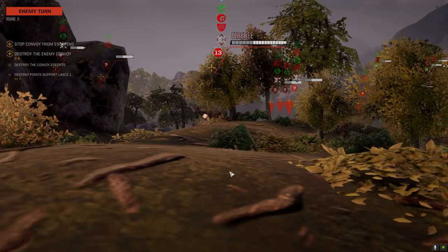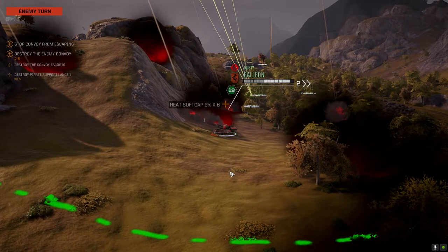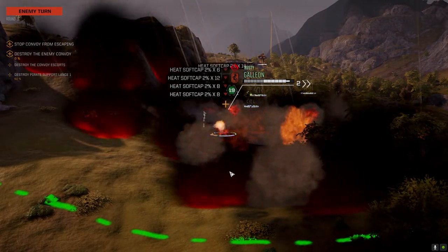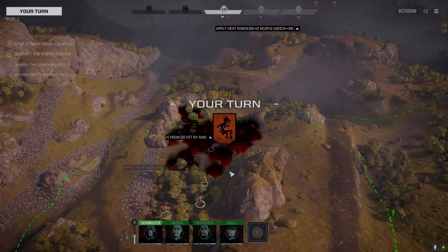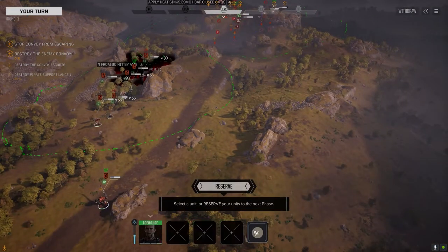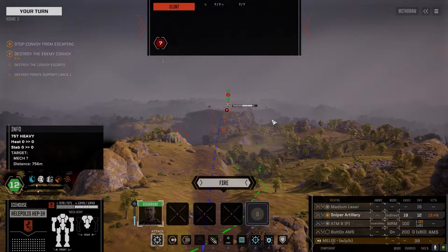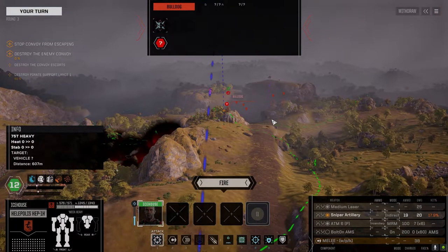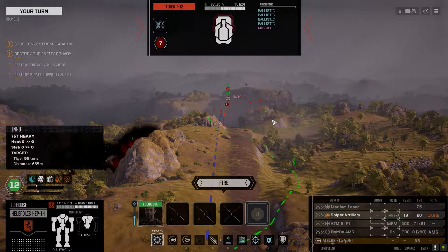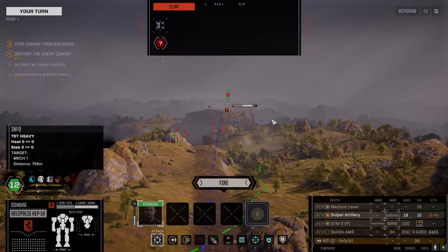Firebee — you stay back there. Does he have mortars? I guess he does. That's a lot of fire. Clint is 13 now... 22... 15. 17 in the Bulldog. Tiger, 17. Chance to hit certainly dropped.